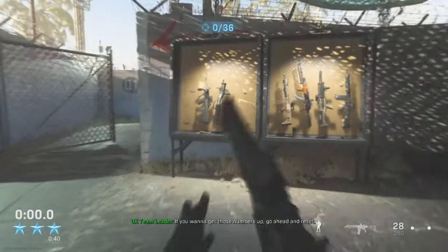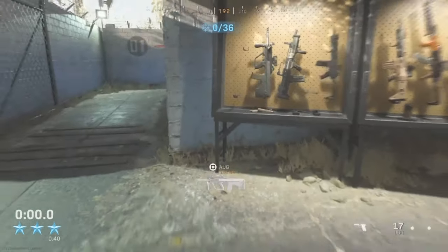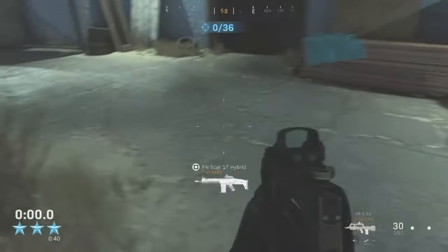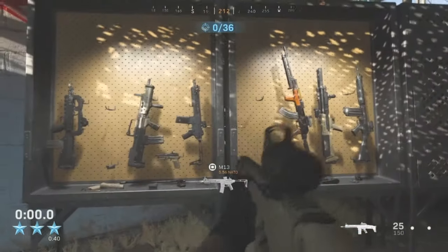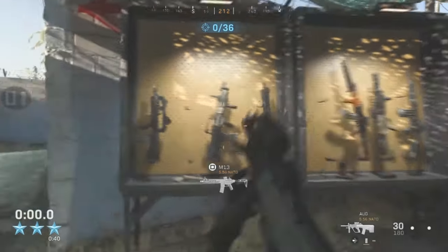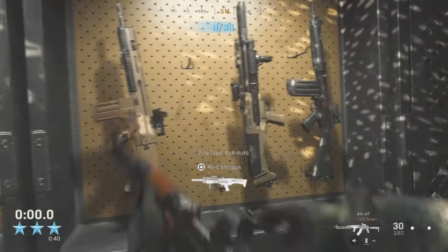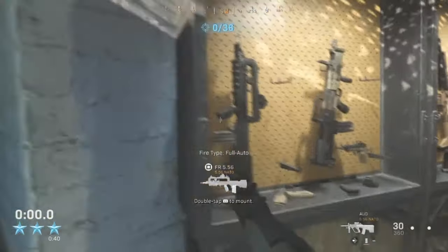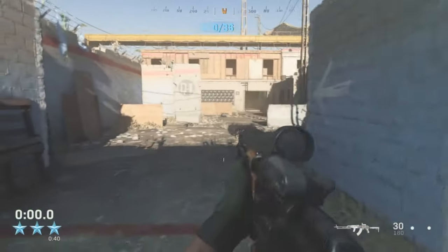The next course is assault rifle weapons — AK-47s, M13s, the FN Scar. The difference now with the starting pistol is that it has quite a scope at least. I was having a hard time picking a weapon, just messing around to see which scope each weapon had and how big the magazine was. I end up taking the AK-47 — took a bit of decision making but there you go.